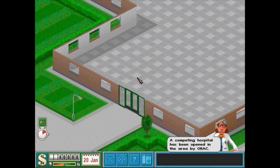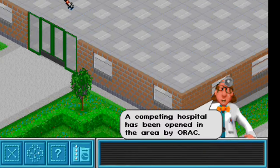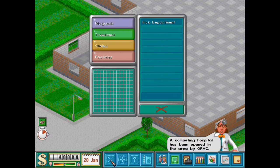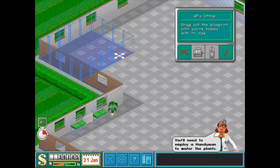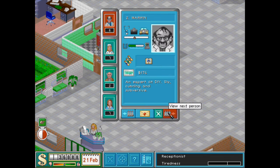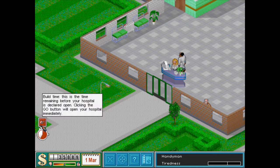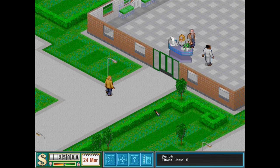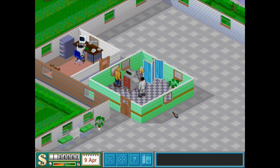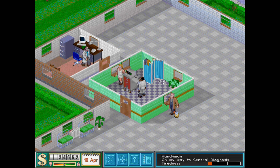Each scenario starts you off with an empty building or set of buildings, which will become your hospital. You're given a set of objectives to complete, and it's up to you on how to complete them. If you lose track, you'll have an omnipresent advisor popping up during normal gameplay like a jack-in-the-box. Before you get started, it's always a good idea to get a few basics out of the way — like a reception desk, general practitioner's office, general diagnosis room, some benches and plants, and hospital staff. Once ready, patients will start making their way inside. You can take things at your own pace, placing new rooms, items, and staff members as needed, but planning ahead is also part of the game.